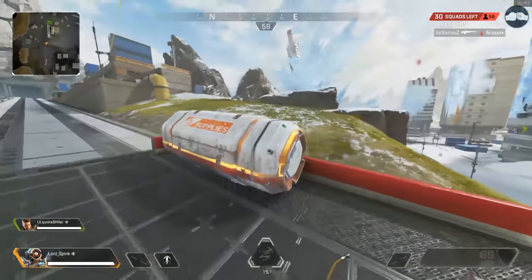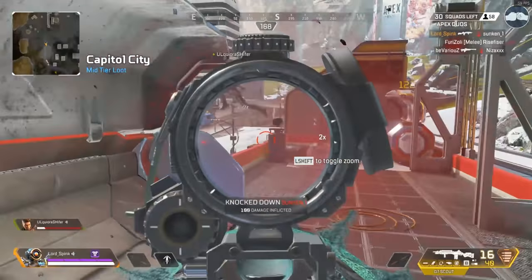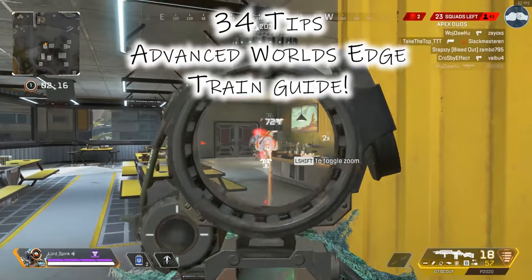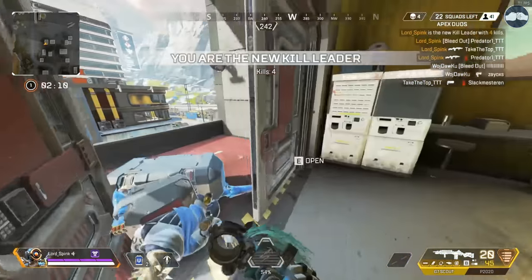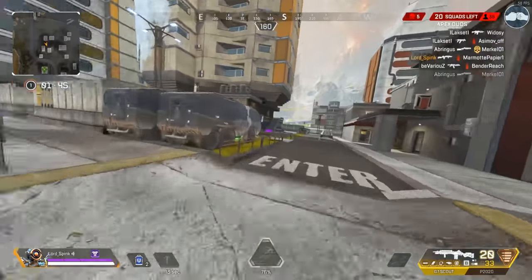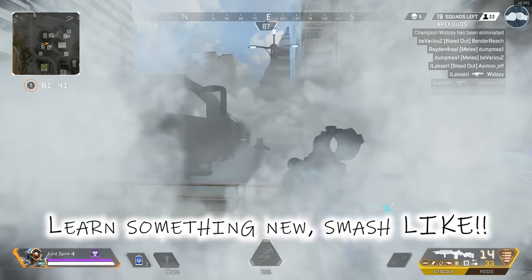Hello ladies and gentlemen, welcome. I'm that guy that goes into way too much detail so you don't have to, and I've done it again. Similar to the supply ship on Kings Canyon, I've created the most advanced guide on YouTube, but for the train on World's Edge. This covers everything from the basic to the most advanced, because you need some basics to understand the advanced stuff.